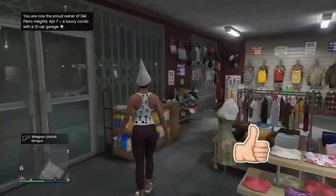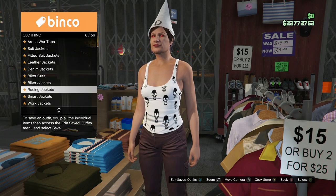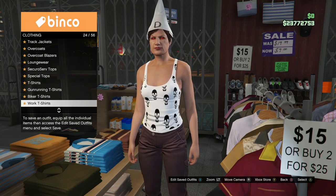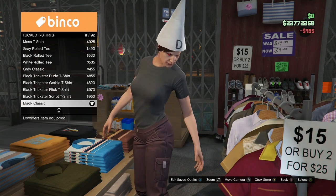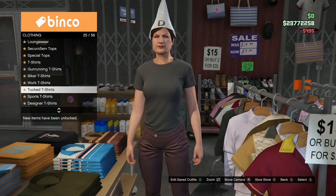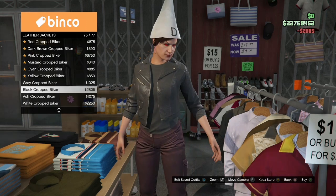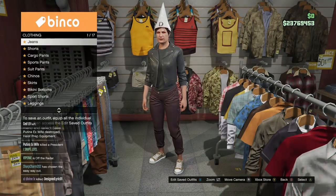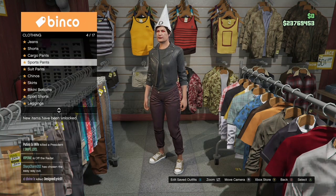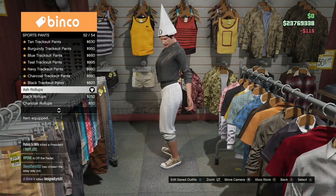Once you get to the clothing store for Outfit 1, first go to the top section, go to tuck t-shirts, and buy the black classic. Then stay in the top section, go to leather jackets, and buy the black cropped biker — it's going to be towards the bottom. Once you've got that, make your way over to the pants, go to sport pants, and buy the ash roll-ups which are also going to be towards the bottom.